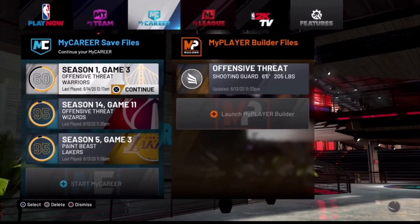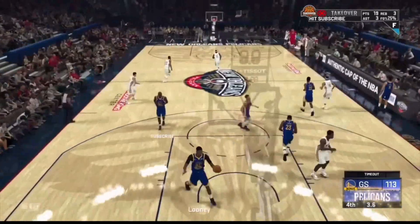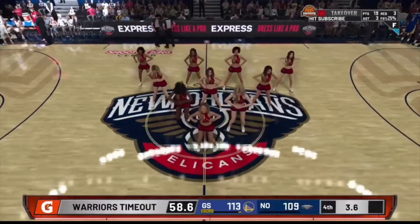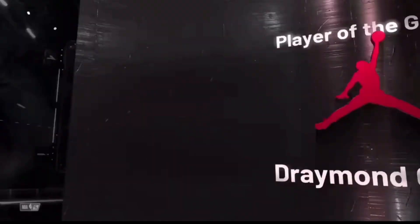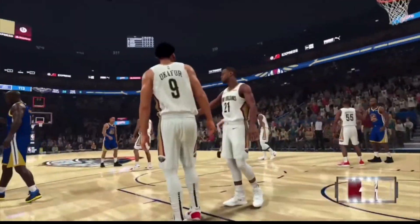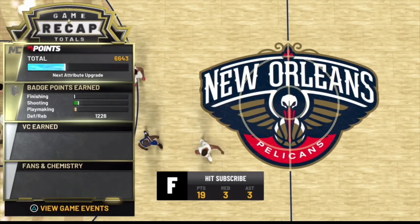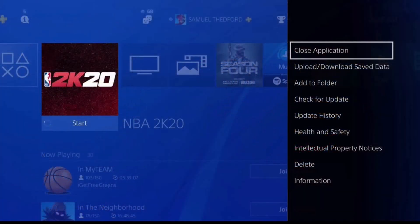Next, reload the game back up and then select the player that you're currently doing the glitch on. You know it's working if whenever you reload the game back up, you get put back at the save point from the beginning of the video. Once you load back in, it'll put you back at the save point, and then let this game run out and you'll get your badge progress. You're going to get your my points, your shooting, finishing — whatever you went for — and then you're going to get your VC as well. But as soon as your VC loads up, go ahead and close out the application.